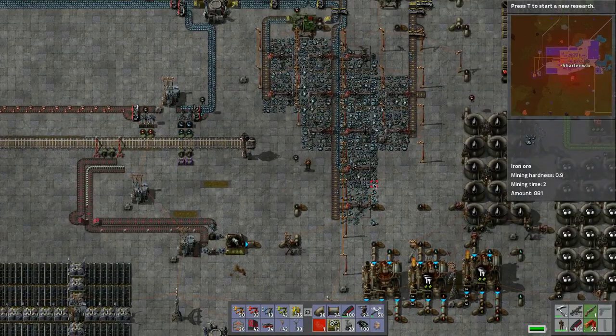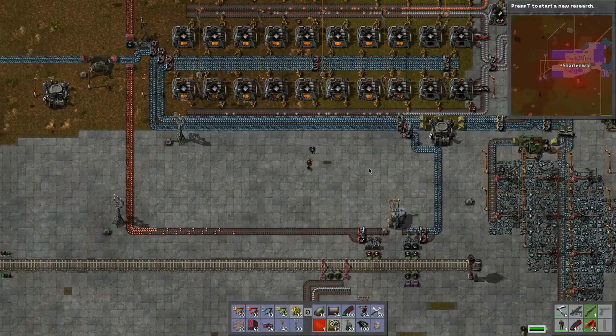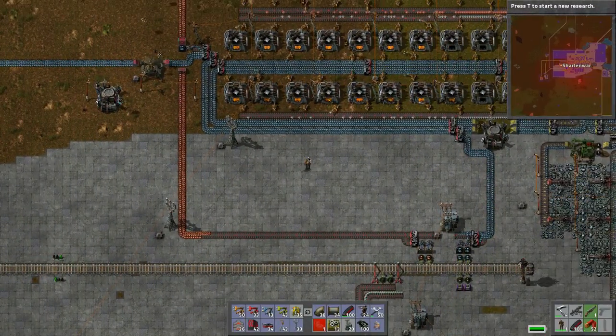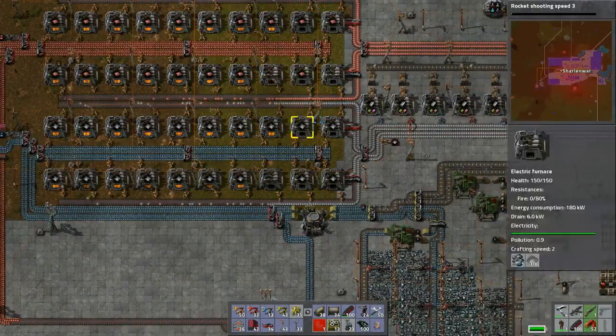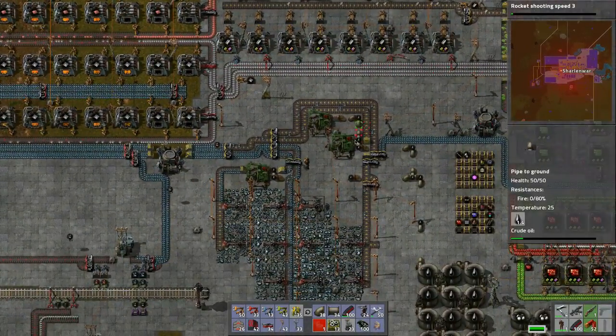Welcome back to another day of Charlo Wars adventure in Factorio - this is our new world series. What's happening today? We need to get this research done, so we're just going to blow through the research. It's going to use up a lot of resources but that's fine.